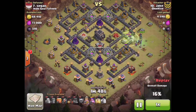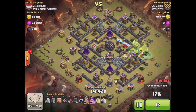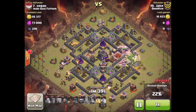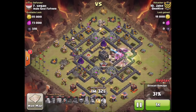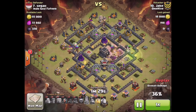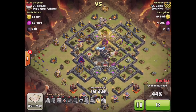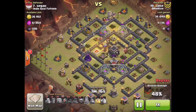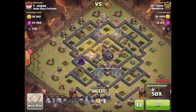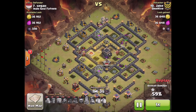Right here we start the hogs. That archer tower — I should have put that giant more in the middle because only one archer tower targeted it. Queen ability going good, that giant up there did its job. Right here I just thought I was dropping a heal spell when the hogs were up top and it didn't happen, so I re-clicked and it was too far up — I kind of panicked. The kill squad took out the right side so the hogs only had the left side to deal with, and I had three heal spells for them. Even those heal spells were not dropped real well — that would be the one thing I'd say was pretty bad on this raid.